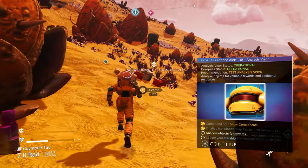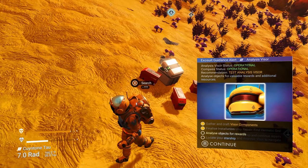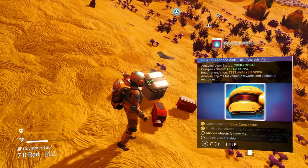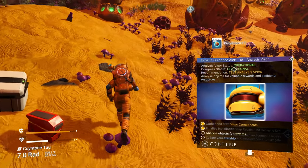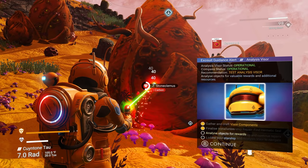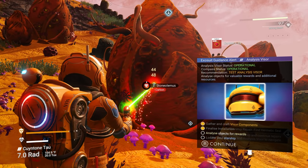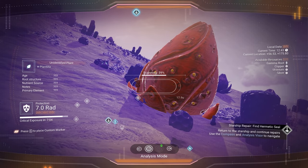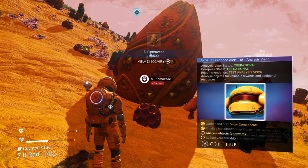We need to analyze objects for rewards. These red little containers give you random things, and the white cube container will give you health — it will never give you anything else. Let's get some carbon while we're here. There are other things we can examine too — analyzing things is part of our tutorial.